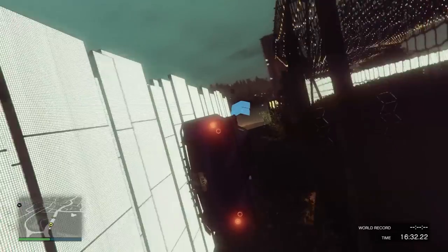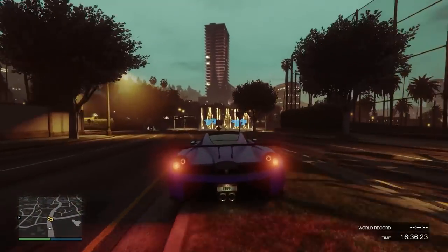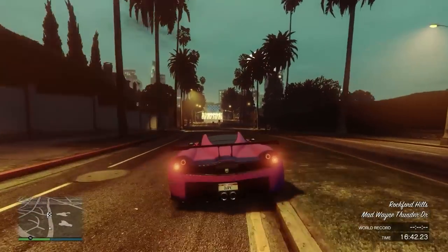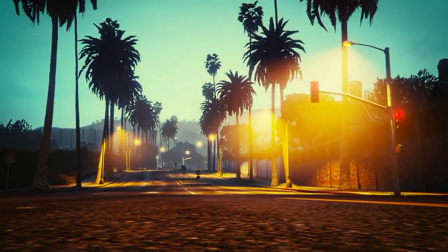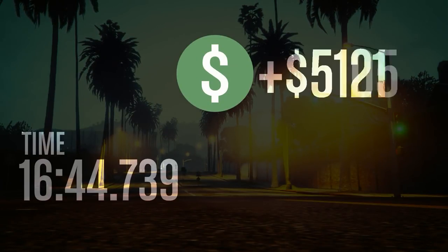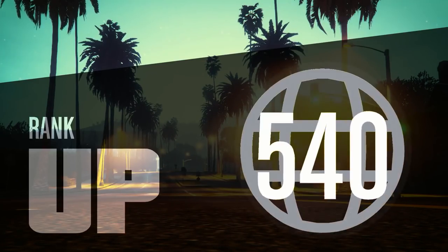The reason we are using targeting mode now is because this is the 10-car dupe — the previous methods are 100% patched. I tested them today before making this video. The character wheel method does not work whatsoever, and neither does the job method where your friend goes into Titan of a Job. This is the new method that works 100%.